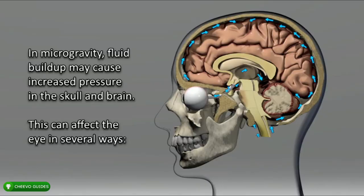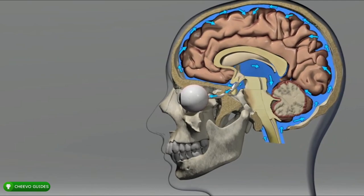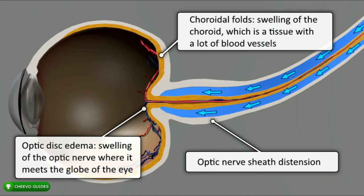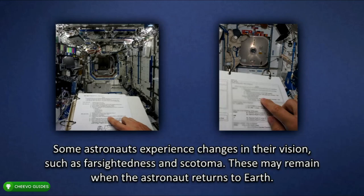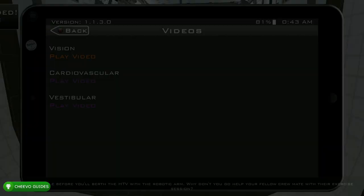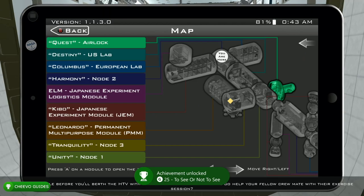Pull up your tablet, go to Videos, and select the vision video. It explains that in microgravity, fluid buildup may cause increased pressure in the skull and brain, affecting the eye in several ways: choroidal folds, swelling of the choroid; optic disc edema — swelling of the optic nerve where it meets the globe of the eye; and optic nerve sheath distension. Some astronauts experience changes in vision such as farsightedness and scotoma, which may remain when the astronaut returns to Earth. Research is continuing to find solutions. After the video, you'll unlock the To See or Not To See achievement, worth 25 Gamer Score, for watching the vision video.